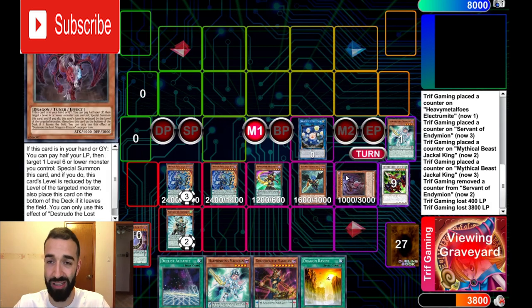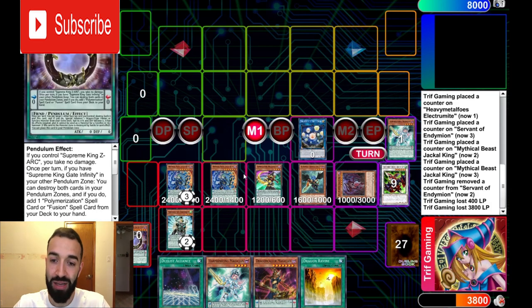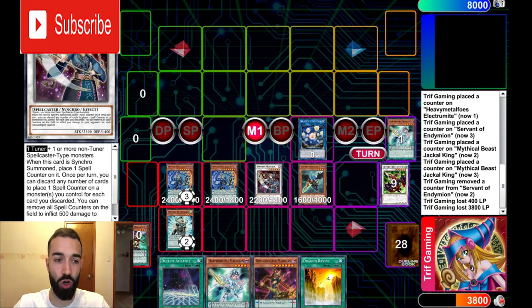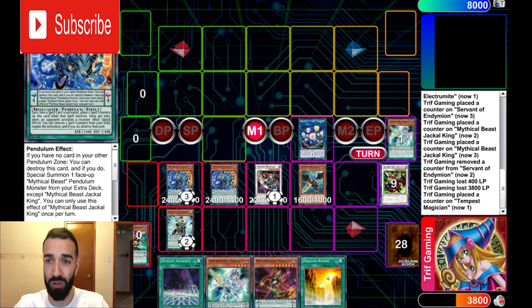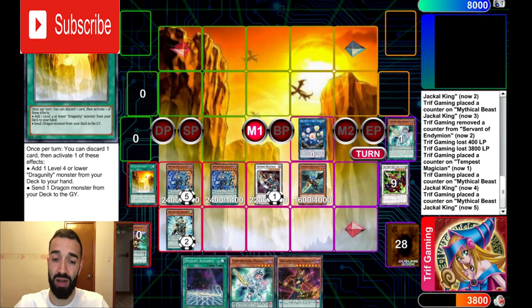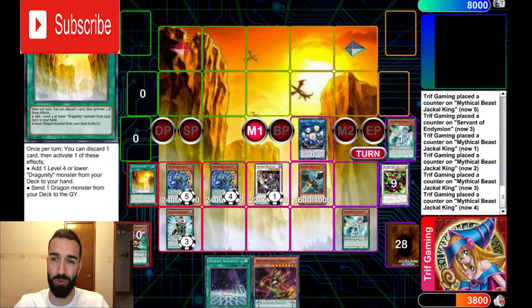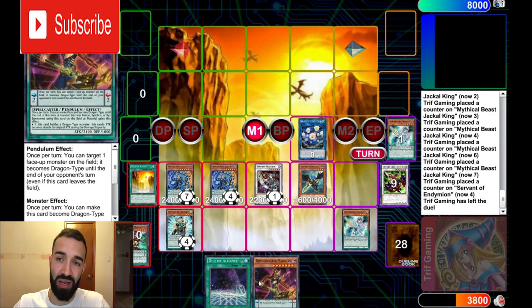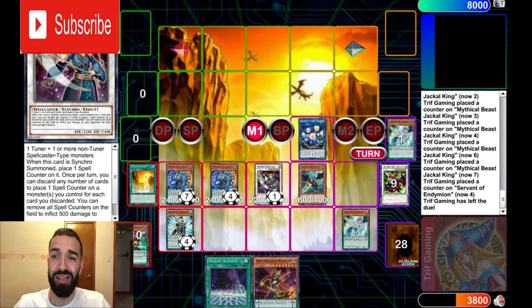Target Zephyros with Destrudo, making Destrudo level 3. Now Time Gazer — which I told you is not a brick — goes into Tempest Magician as a level 3 Tuner plus one or more non-Tuner Spell Casters. Time Gazer adds a spell counter as a trigger, bringing the total to six spell counters on the field. To OTK, we need 16. Zephyros gave us one spell and Romulus gave us one. Activate Dragon Ravine — five spell counters. Activate Harmonizing, the same card Zephyros brought back — five more. Now there are exactly 16 spell counters on the field. That's 8,000 damage.